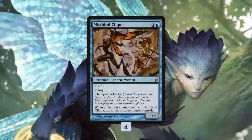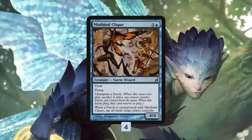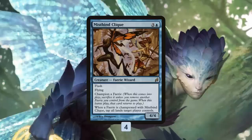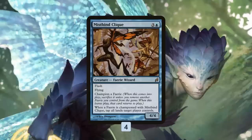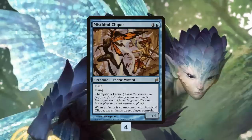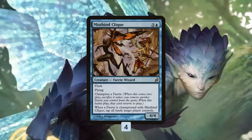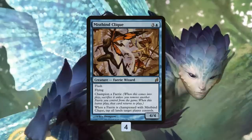Reason number one to play Faeries is Mistbind Clique, an incredibly powerful card. For 4 mana, it's a 4/4 Flying Flash, and when it enters the battlefield you have to champion a Faerie — exiling another Faerie until Mistbind Clique leaves play, like a reverse Oblivion Ring on your own Faerie. Whenever Mistbind Clique champions a Faerie, you tap all lands target player controls. The idea is you wait until your opponent's upkeep, flash it in, champion one of your Faeries, and basically time walk your opponent for just 4 mana, plus you have a 4/4 Flyer. You can then Mistbind Clique your Mistbind Clique to get back the other Faerie and keep the loop going — a cheaper flying version of Elder Deep-Fiend almost.